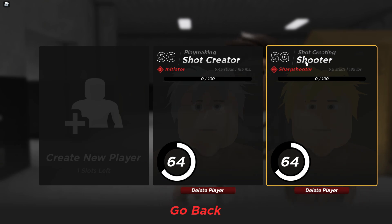But for the SG shot creating shooter, sharp shooting badge, 5.5 studs, 185 LBS — this is the best gym build right now. You can only play the gym right now since the park isn't out yet. This build could fade from literally anywhere at 64 overall. It can make deep range threes, it can break ankles, it can do it all as y'all gonna see in this gameplay. Let's get right into it y'all.